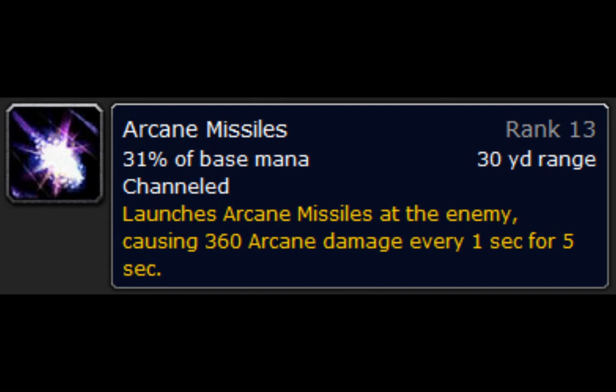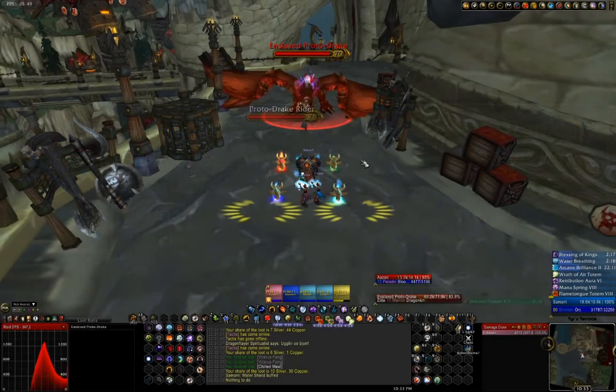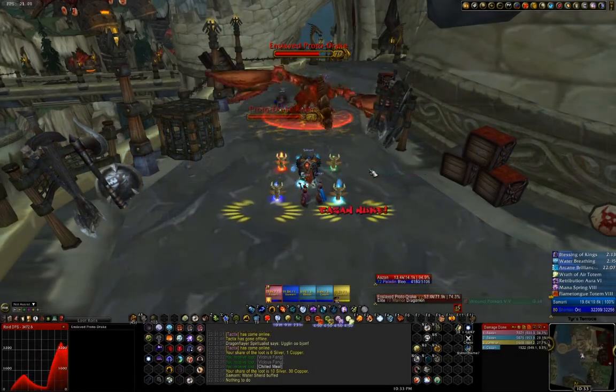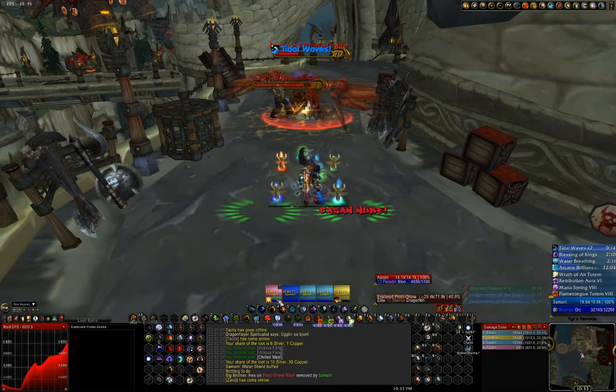To bring all this together, I've utilized Power Aura's Classic to display on any character what state the mages are in. If a mage has a Missile Barrage buff, the words Bezan Nuke or Sezan Nuke appear, and if they have no Arcane Blast debuffs, I know that I can nuke.